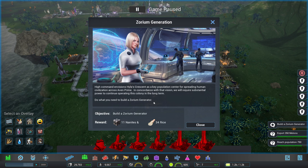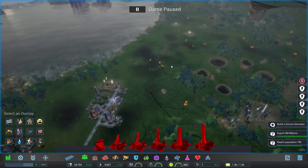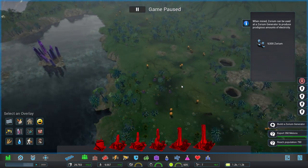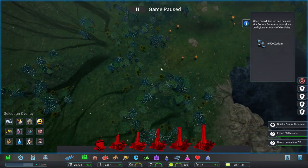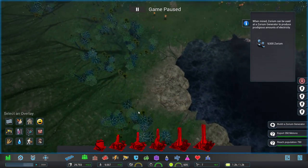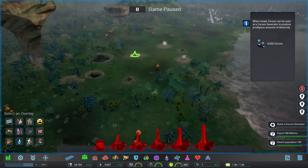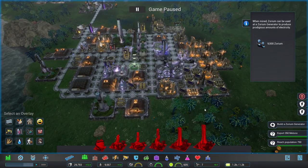High Command envisions Hyla's Crescent as a key population center. For spreading human civilization across Even Prime in concordance with that vision, they require substantial power - a zorium generator is needed. That's going to be all the way over there, which makes sense since I'm meant to be heading there to pick up some sort of artifact anyway. I don't see the artifact though - is this it? No, that's a rock formation. Where is the artifact I'm meant to be here for?